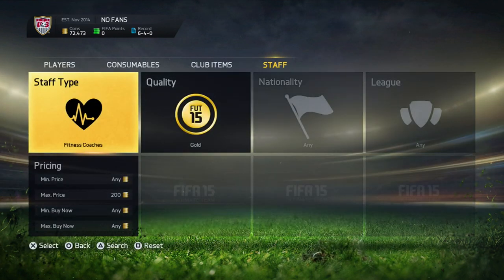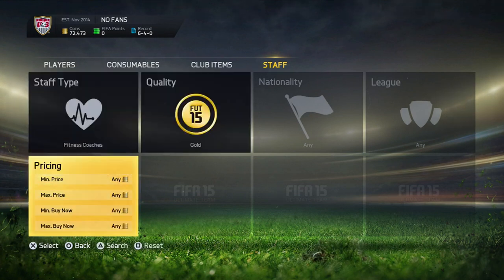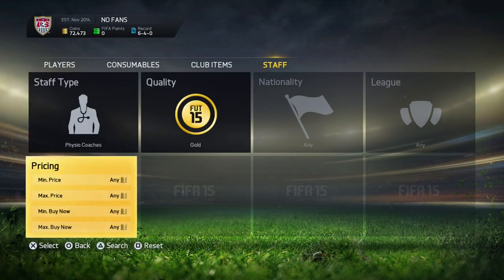Go through the last page and just refresh the market. Wait for them to pop up and then bid on them for 200 coins. Then send them on for 300 coins.